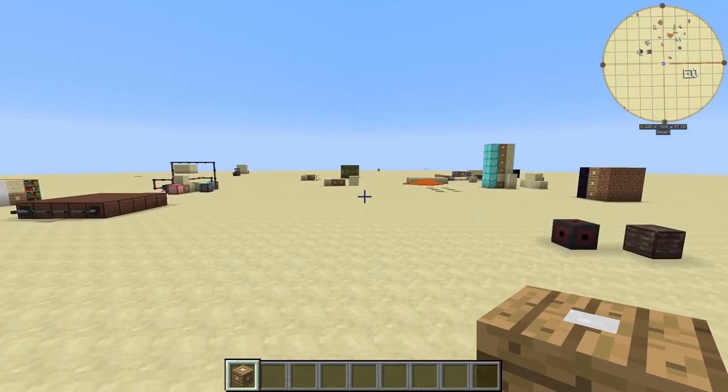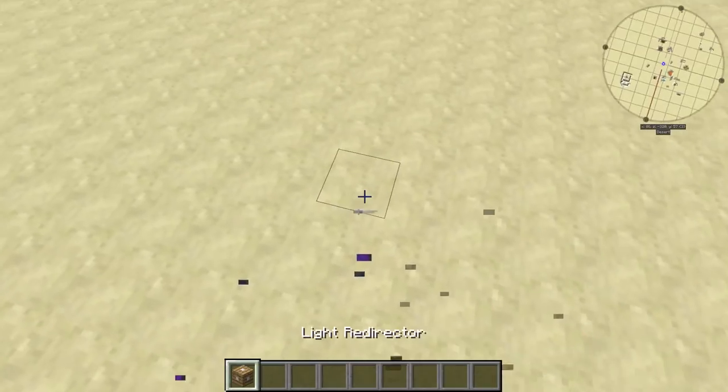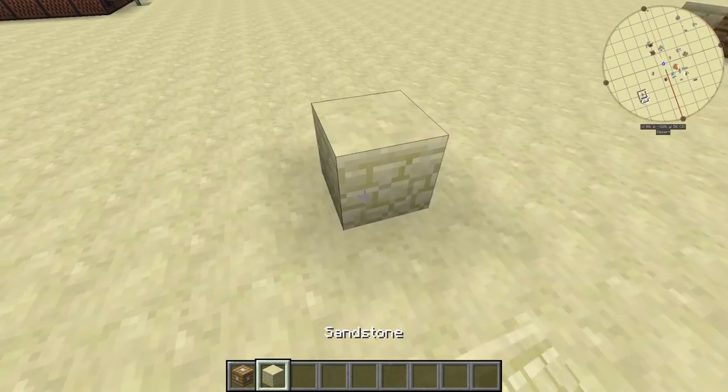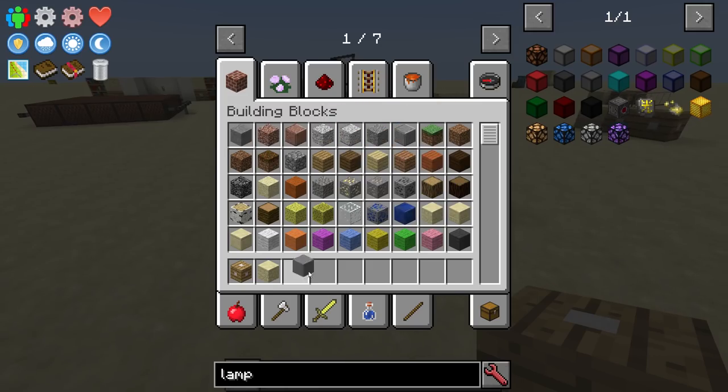So essentially what it does is it allows you to convert any block that you want, including machines or anything like that, into something that looks completely different.